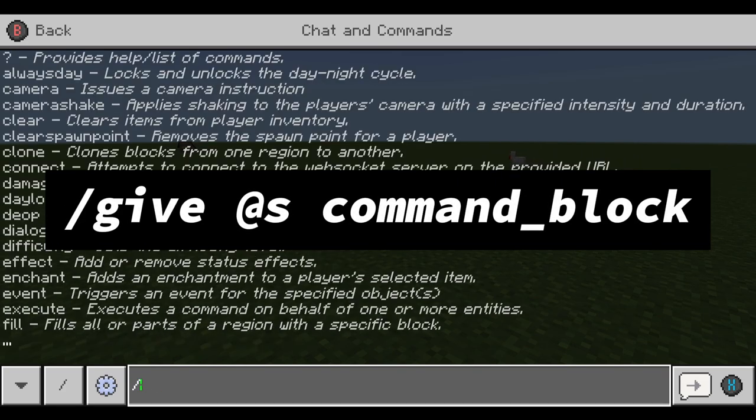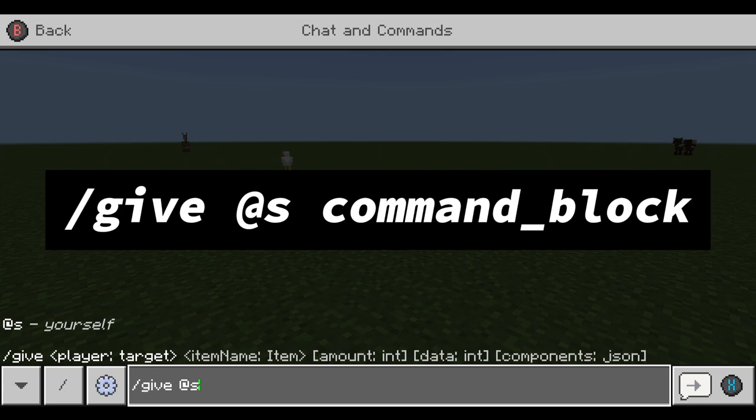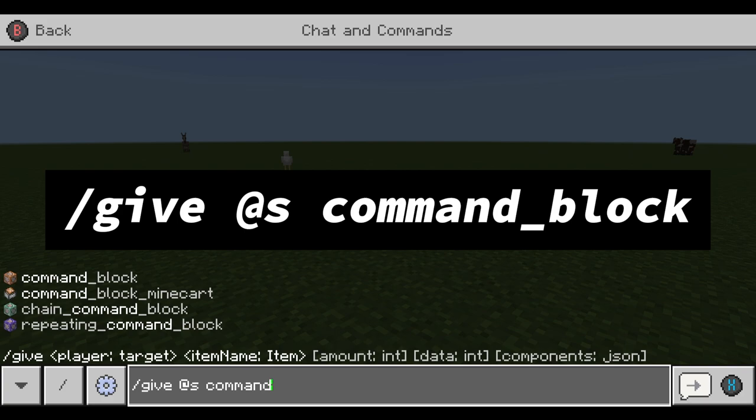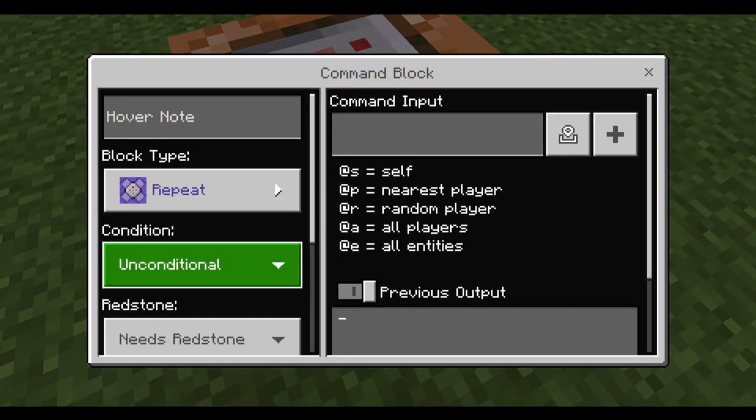You want to type: `/give @s command_block` — remember the underscore between 'command' and 'block', that's important. Then you'll have the command block in your inventory.